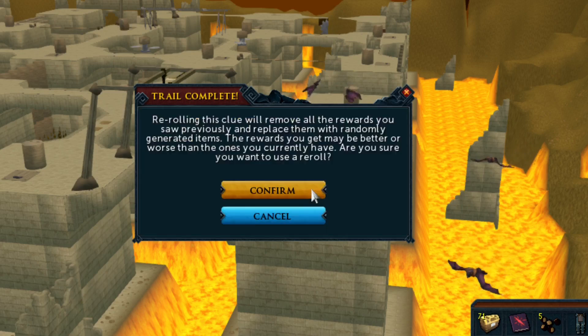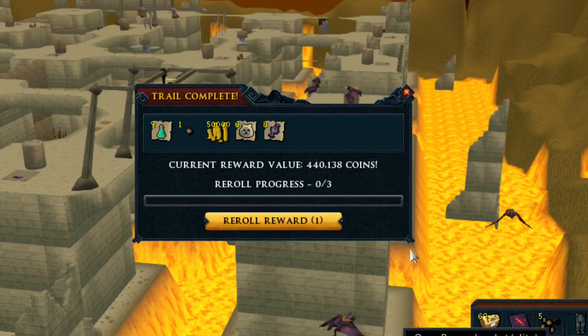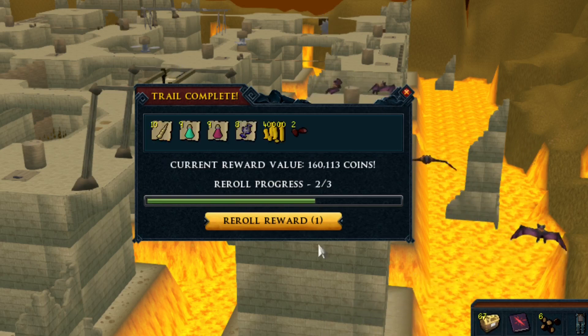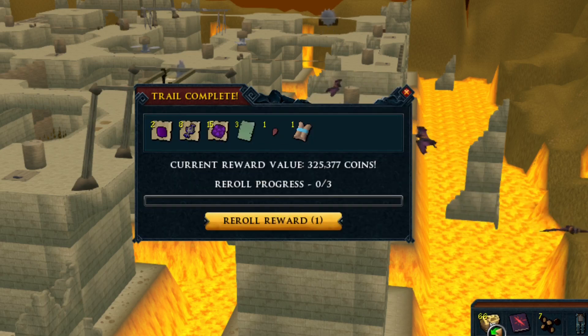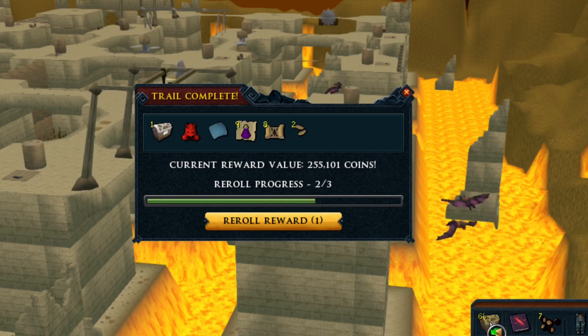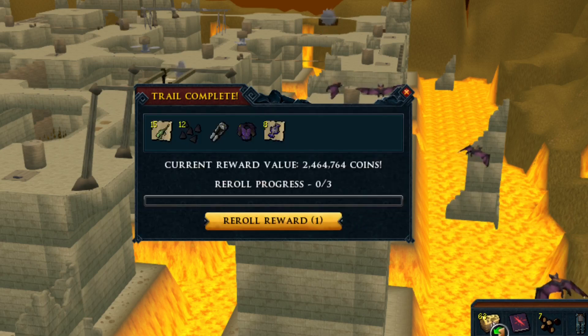This is our third location on our agility course tour. Is it the third? We went to Hefin, we went to Gnome, we went to Barbarian — okay, fourth. Fifth maybe. Although Hefin was a while ago. There are still a number of courses to go.